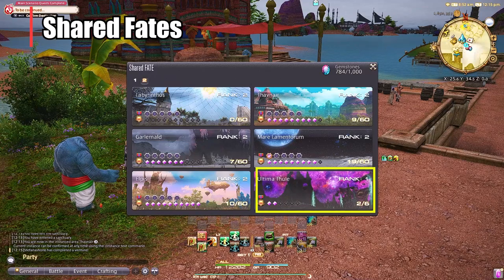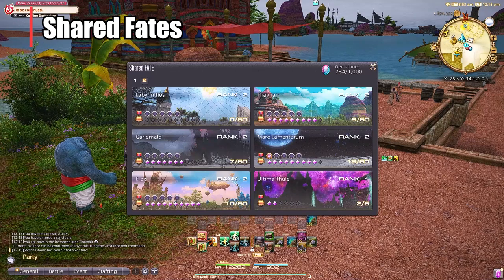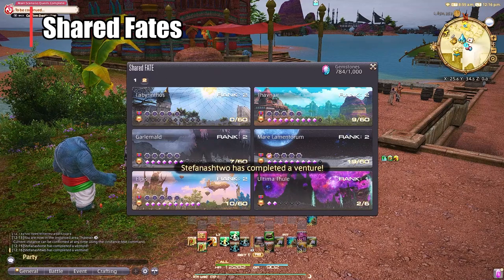It's actually really strange because when I'm looking at this menu, if you look at Labyrinthos it says I'm rank two but I haven't done any of the fates yet. I'm not sure if that's a glitch, but most of the time — like you see in Ultima Thule here — it will show rank one, two out of six, and I won't be able to hit rank two until I do six of them. So maybe Labyrinthos is just a little bit different and you already start at rank two, but either way most of the time you have to do six fates to hit rank two.